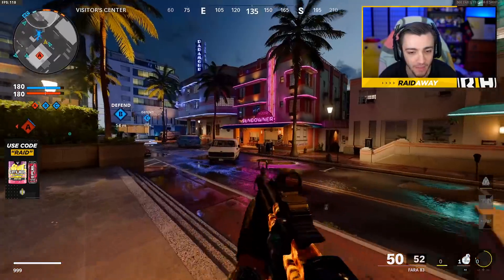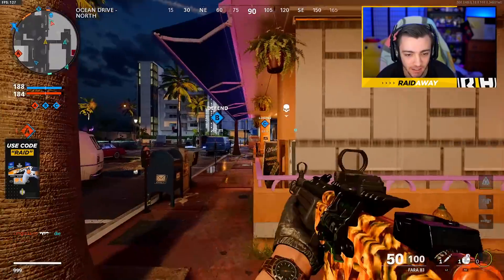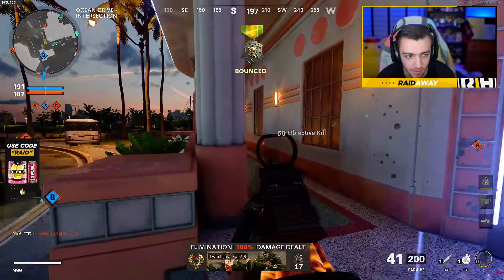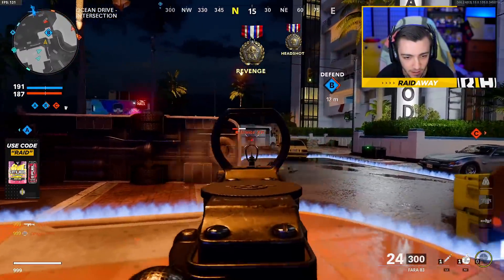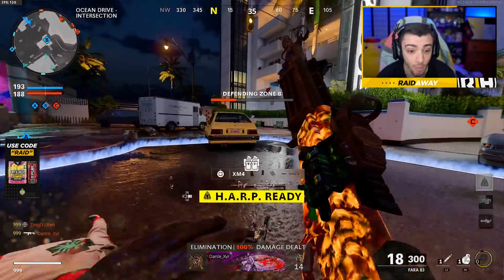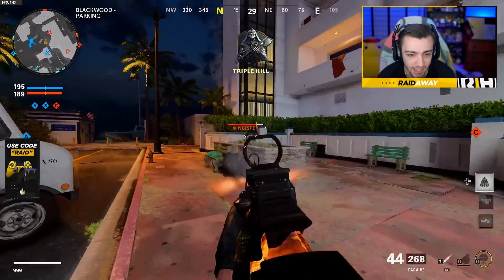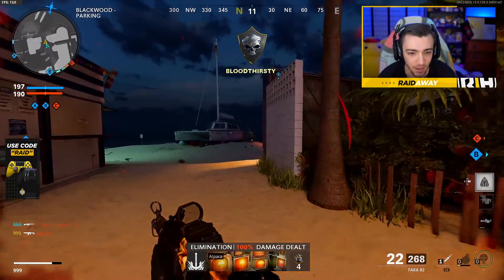I think I finally found the best class to run with it, or something close to the best class. This gun kind of looks like the STG — it really reminds me of the STG from World at War. I think I finally controlled the recoil. As you guys can see, not much recoil now. Without the right attachments this gun is pretty bad, but with the right attachments you can actually make it work.